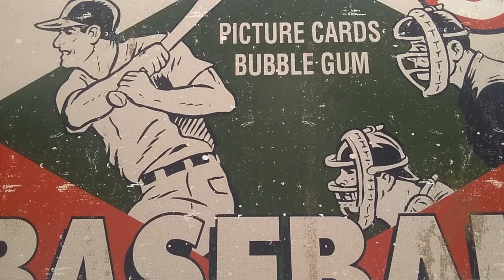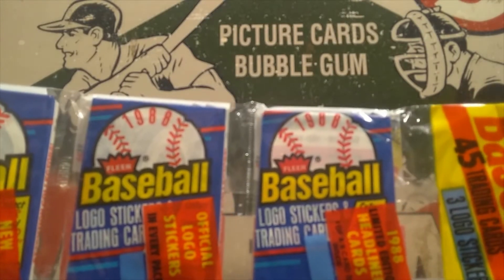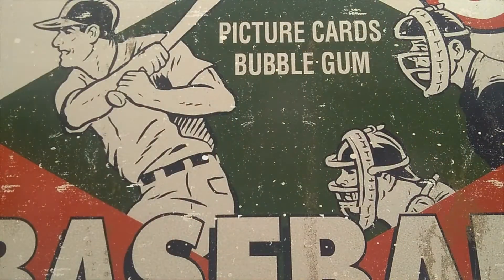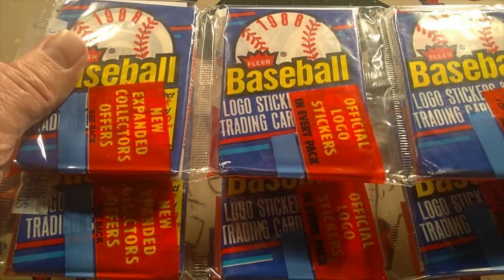All right, let's get into today's opening. It is Monday Madness today, so we usually open up packs that have a chance of getting some good rookie cards. We're going to go back in time a little bit today. Normally that's our Tuesday thing, but we're going all the way back to 1988 and open one of my favorite sets — 1988 Fleer. I have some unopened rack packs here with three packs in each one, so we'll be opening a total of six individual wax packs.